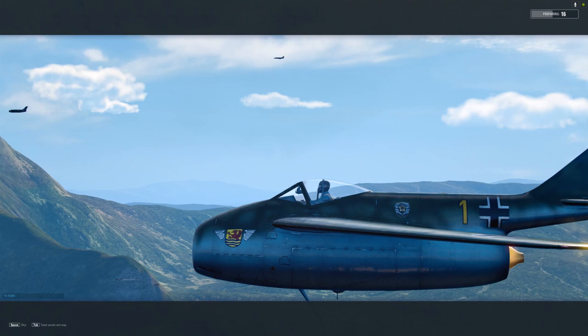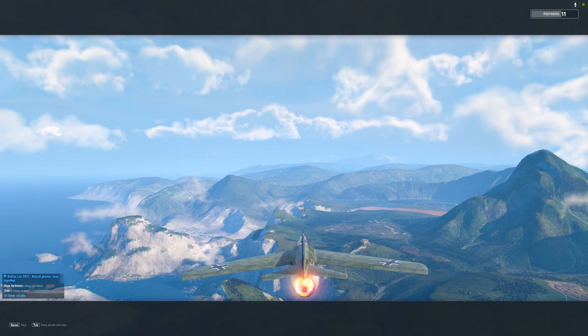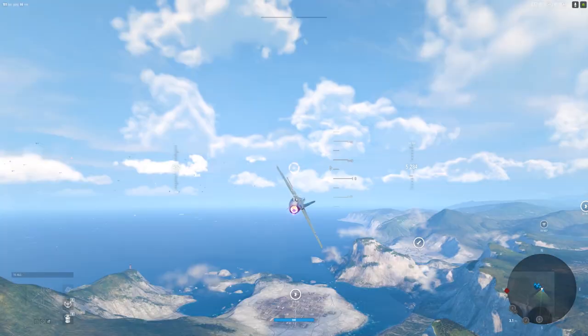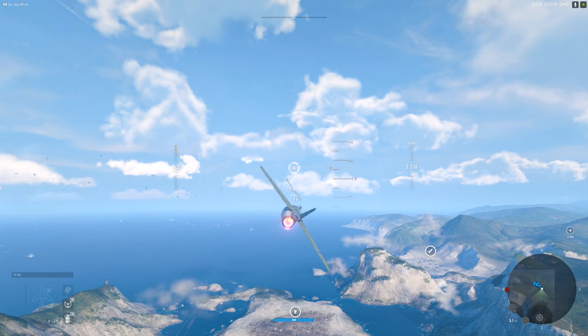Hey there, Postal here. What are we up to today? We are out here taking out the FW252. This is a tier 10. This is actually my least favorite tier 10 to play in the game. I suspect part of it is me, but part of it is the plane, and I gotta say that.